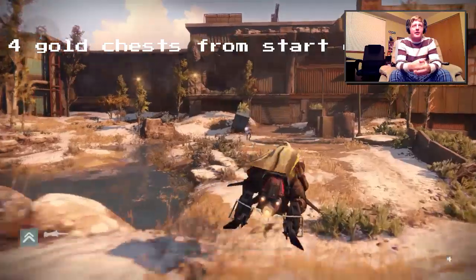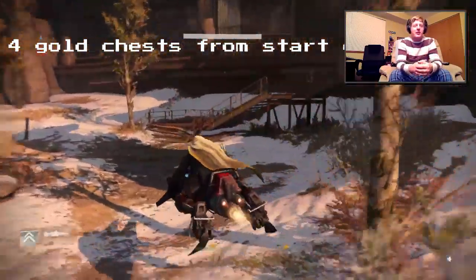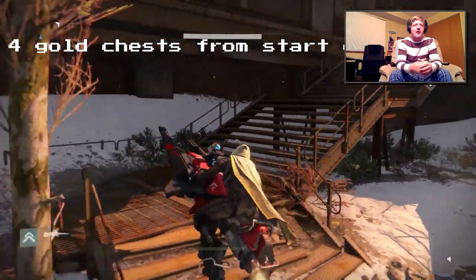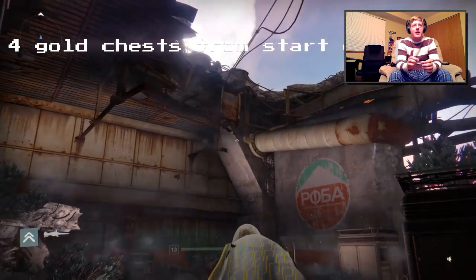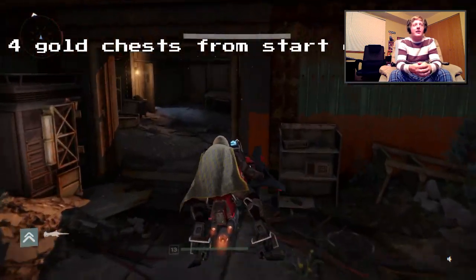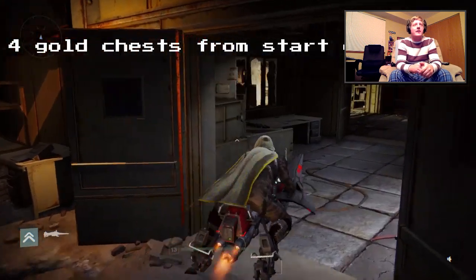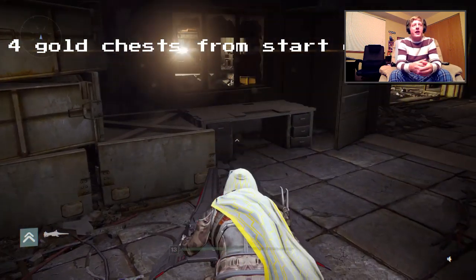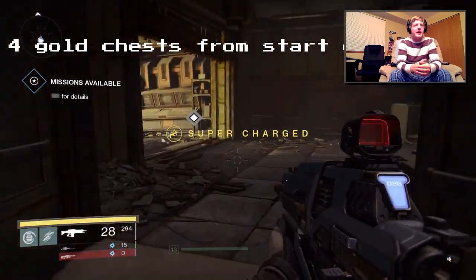I don't know why I was looking at the water there, but I think there's just a drag or two down there. Not a whole lot of fighting to get to this first one. But sometimes up here in that corner that I'm looking at, there is a random gray chest spawn, so you can pick that up while you're doing this if it's there. And this is actually where the gold chest will be, just on that counter. Unfortunately, I already picked it up.